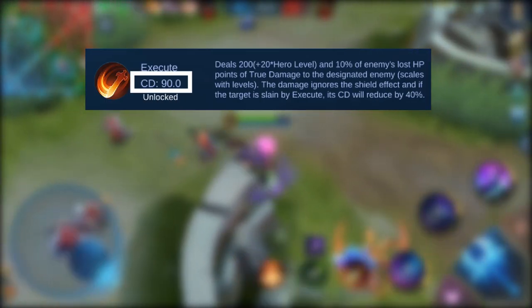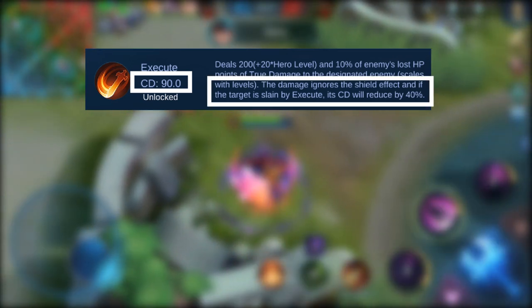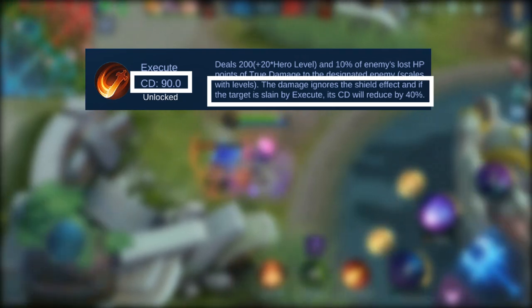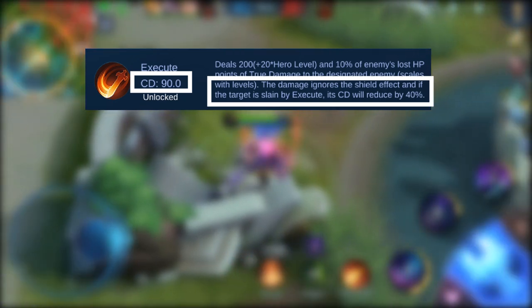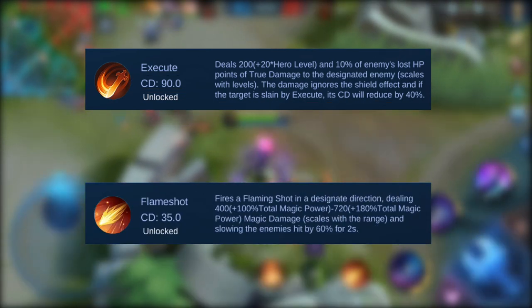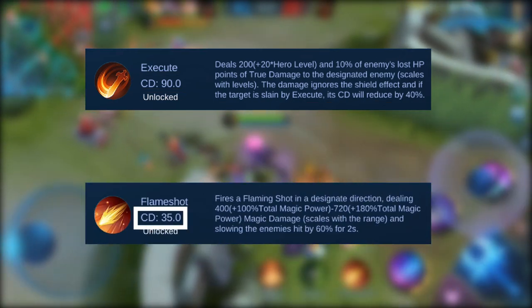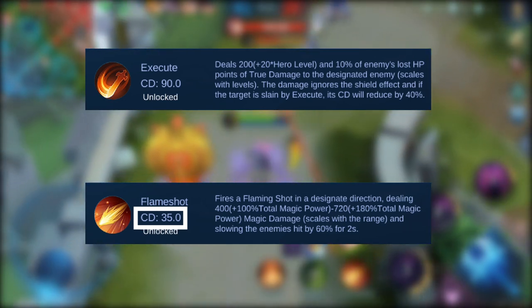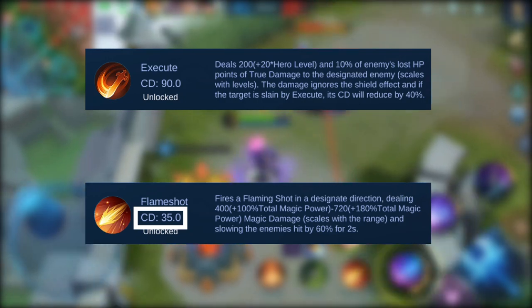Now, about their availability — the time that you can use them — Execute has a 90-second cooldown, but its cooldown gets reduced by 40% whenever you kill an enemy with it. This brings Execute's cooldown down to 54 seconds whenever you get a kill. Flameshot, though, only has a 35-second cooldown, so you can cast it more throughout the game, which I think is a really good thing for a damaging battle spell.